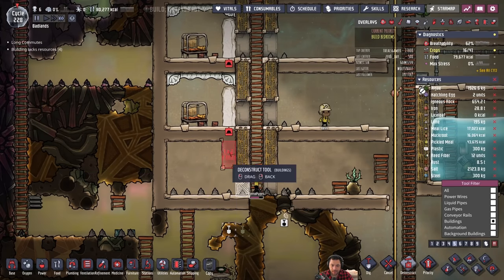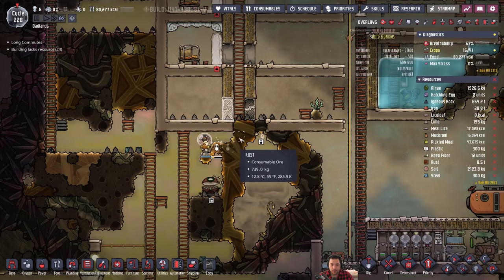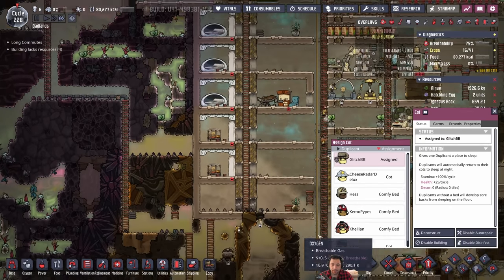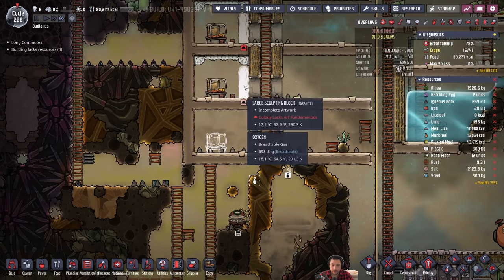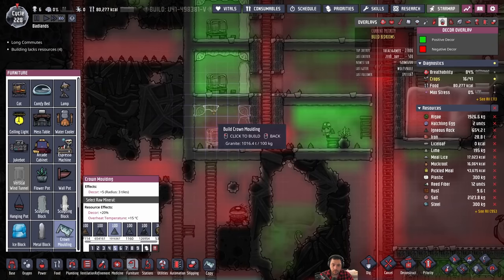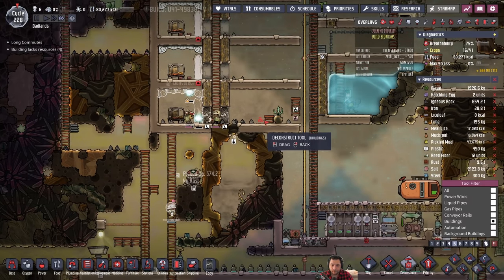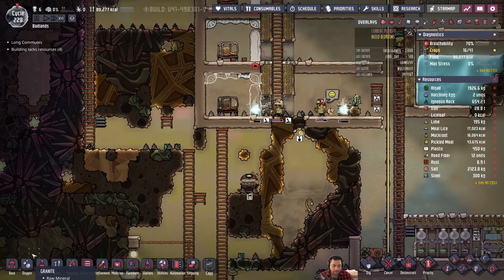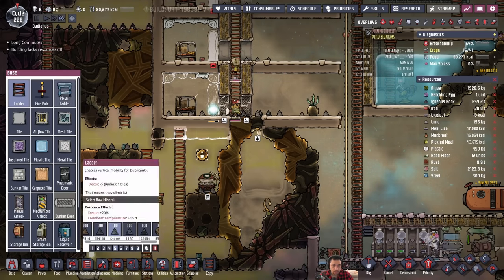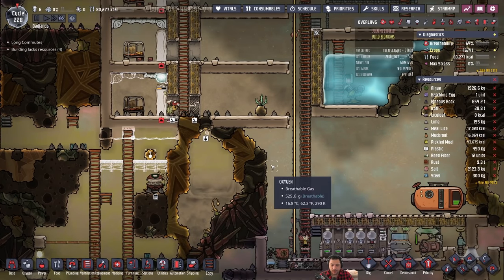Yeah, there's more walls in there than is needed. There we go — so it'll be the last bedroom. And then we'll probably want to reclaim some of this down here so that it's not a carbon trap for the last person to move down.